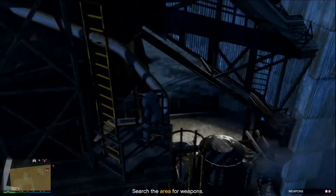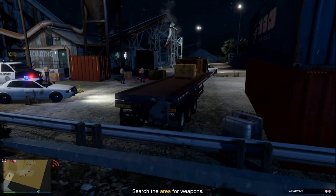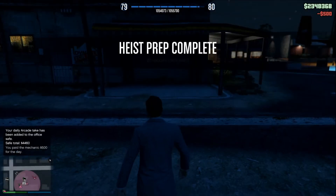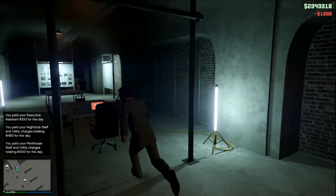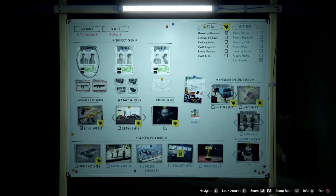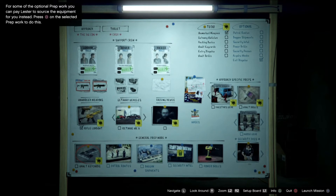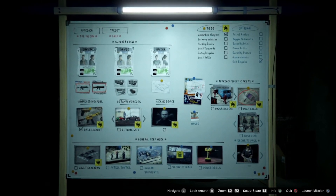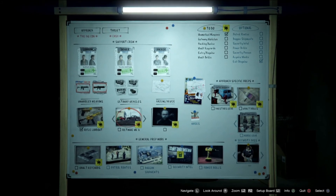Oh, I see where it is — okay. Yeah, it's right here. Idiots. Got it! Hey, look at that — rifles have been checked off. Oh sweet, thank god. All right, I guess next time we will do the getaway vehicle. Let's see what else there is — we need to do the vault key cards, patrol routes, general prep work, security. There is a lot we got to do. Holy crap. Yeah, there's a lot of optionals. We'll continue this next time. All right, till next time, see ya.